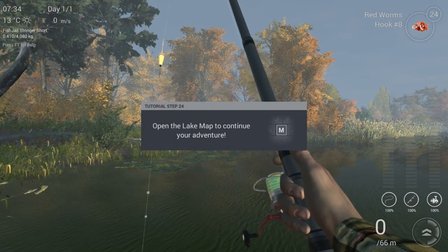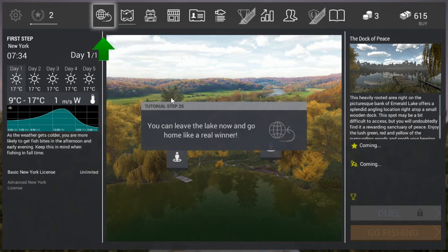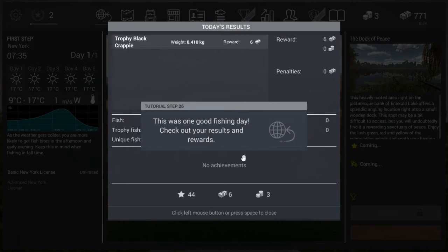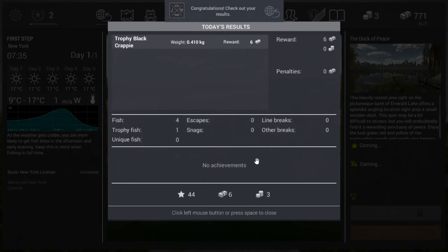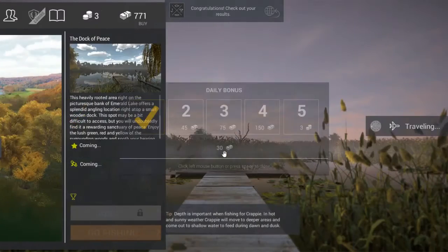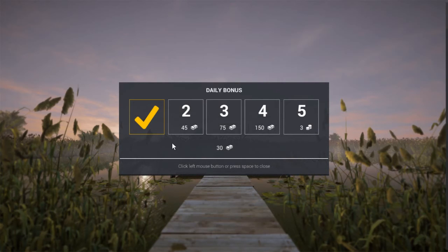Now we need to go back to the map. We are going home — yes, we want to leave. Now here are the results of today. We got ourselves a black trophy. It's six bucks that we got, and because we leveled up, we got ourselves three coins and a total of 44 experience. Here's the overview of today, the total results, and we also got the daily bonus.